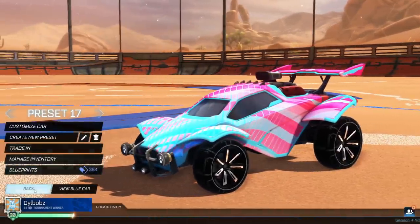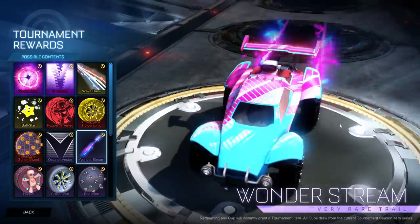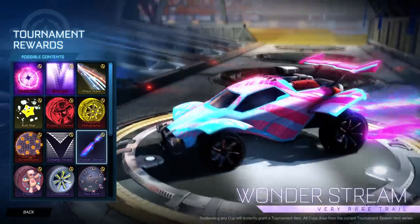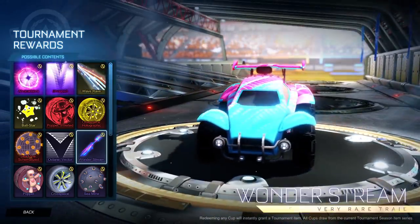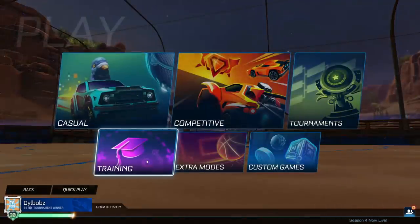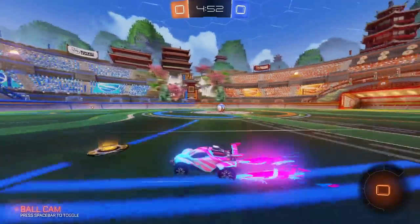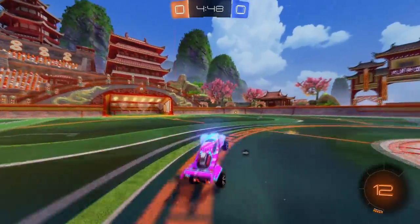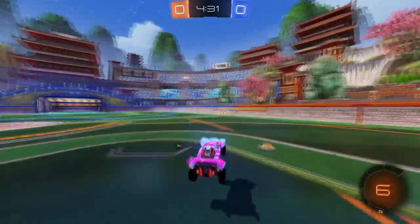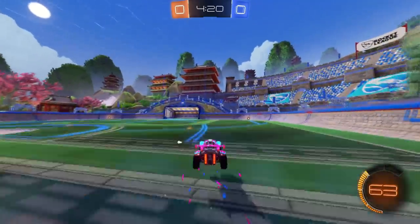Now let's take a look at a trail — the Wonder Stream trail. Obviously you can tell my car design is set up to make this look beautiful. This pink and blue trail honestly looks amazing. This was the first thing I ever got out of my tournament rewards, and I'm really glad because in game this looks so slick. Let me jump into a training session and quickly show you how good this looks. Take a look when I boost away — look how good this trail looks. It's one of the best trails that's definitely been in Rocket League. It just sort of flails off — it's really bright, colorful, and stands out so much.